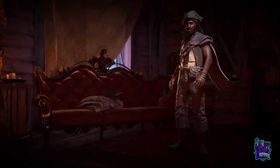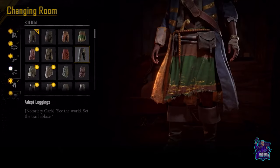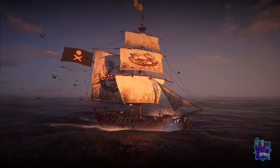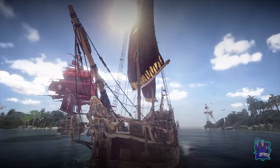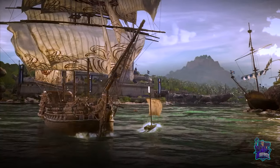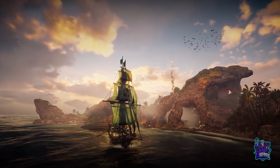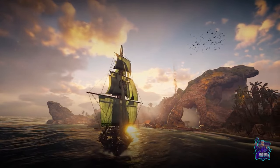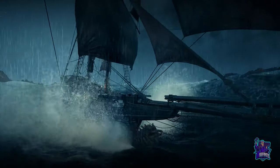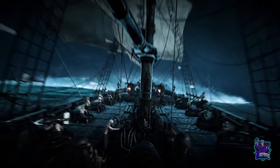From your spoils of battle, personalize your individual look with outfits that command respect. You can also select from a multitude of ship customization options to instill fear in your enemies. With the wind in your sails, journey to the furthest reaches of the Indian Ocean, from the coast of Africa to the East Indies. Encounter extreme weather events like violent storms and monstrous rogue waves.